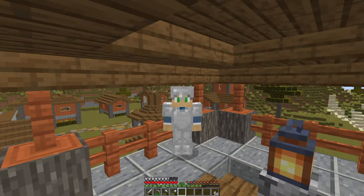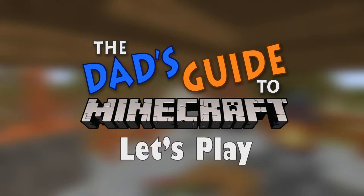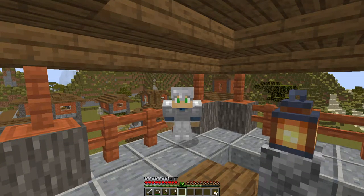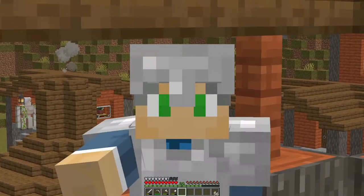Hello citizens of the internet and welcome to the Dad's Guide to Minecraft. Today we are going to continue our savannah village and we are going to build a cleric's workshop - a little place for our cleric to brew up his goods and for us to trade rotten flesh so he can do his arcane experiments. If building a cleric workshop sounds like a plan, then let's get started.